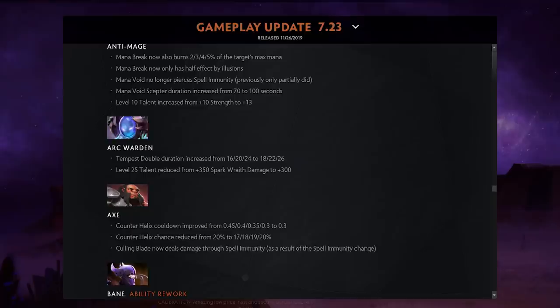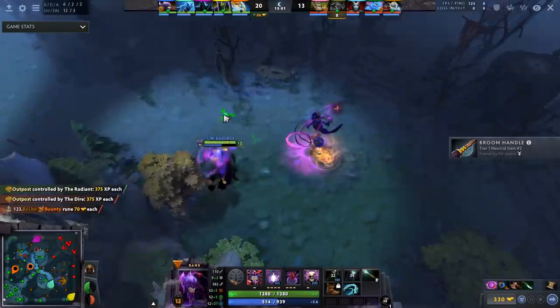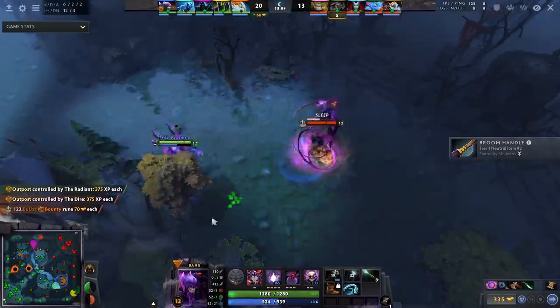Arc Warden is becoming a potentially dangerous hero. His level 25 talent — 350 Spark Wraith damage — is nerfed down to 300, but his Tempest Double duration was increased by two seconds at all levels (from 16/20/24 to 18/22/26), which is a significant buff.